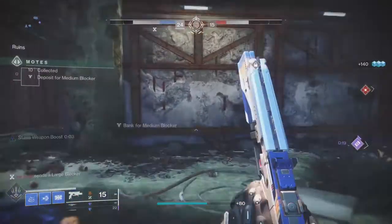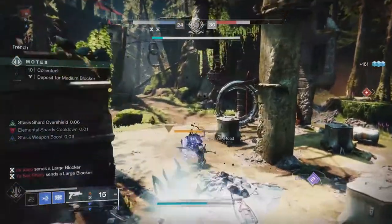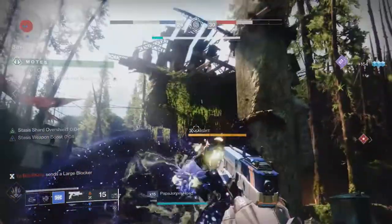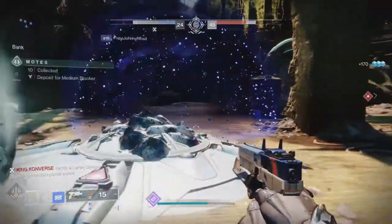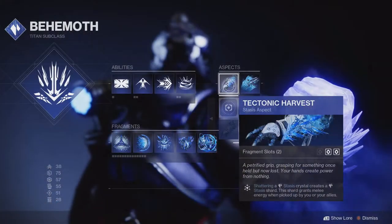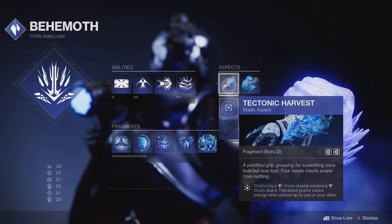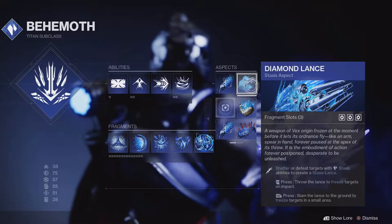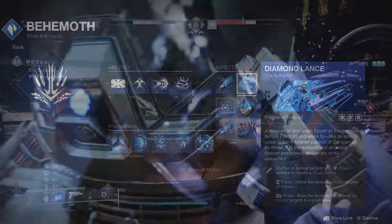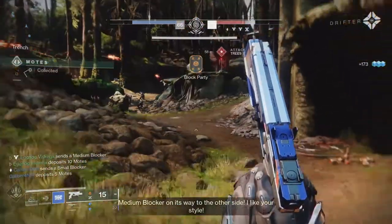Now starting with the Stasis subclass, I didn't use the Glacier Grenade like most people would, but instead I used the Duskfield Grenade. I found this far more useful for slowing down small enemies to get the headshots easier. For the aspects, I used Tectonic Harvest and Diamond Lance. Tectonic Harvest drops a Stasis Shard for every destroyed stasis crystal and grants melee energy when picked up by you or allies. Diamond Lance is the aspect that gives a stasis lance for ability kills, which can be thrown or slammed into the ground. As of right now, the ability is actually bugged and will drop a lance for getting kills with stasis weapons such as the Harrod C.